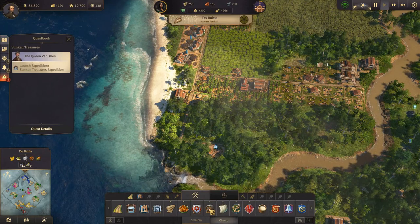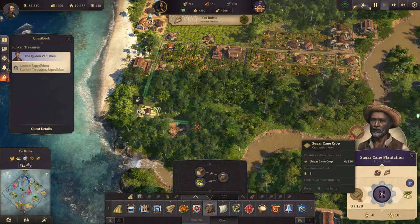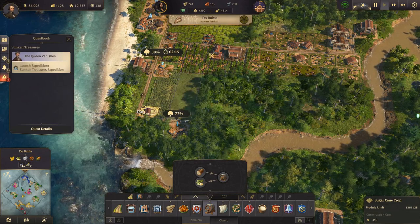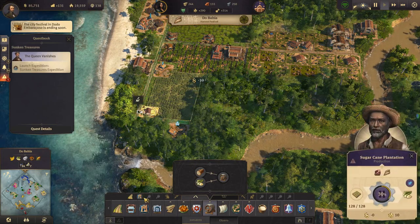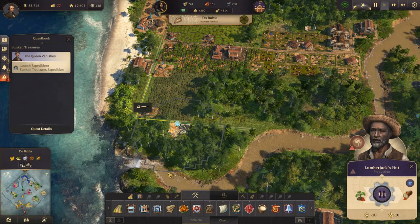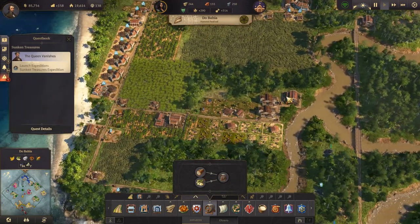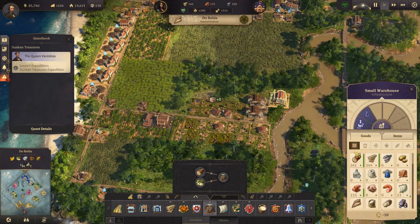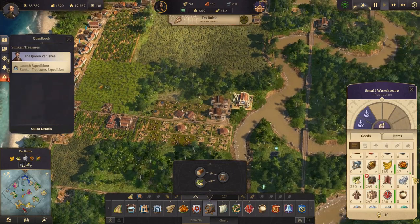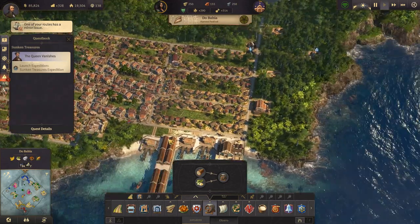But we are going to make more rum here because they keep running out. So let's go to build mode - we want to make rum, we want sugar cane plantations. We'll stick one here. Lumberjack's hut - your productivity is going to go down a little bit. Actually, let's see what we're missing for more rum production. We have plenty of wood, we actually have a lot of rum and a lot of sugar canes - so we don't actually need to build anymore, we just need to pick up more. Can you upgrade? Nope, we're at max.